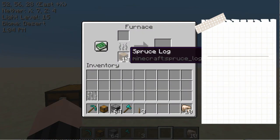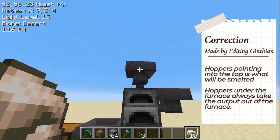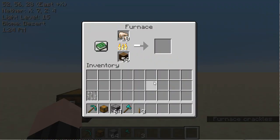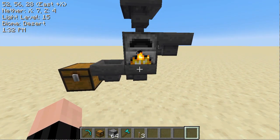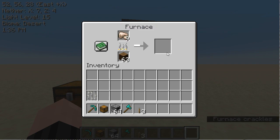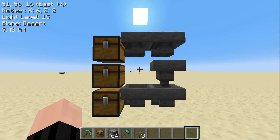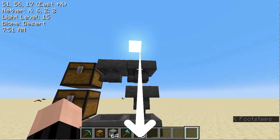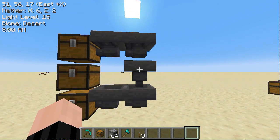If we pick what we want to smelt and add it to the top hopper, it also goes into the furnace. We can pull out the output using a hopper, and as each item is smelted it is automatically taken out. Hoppers move items, but there are two directions a hopper could go — down or to the left. It turns out hoppers always go down first.